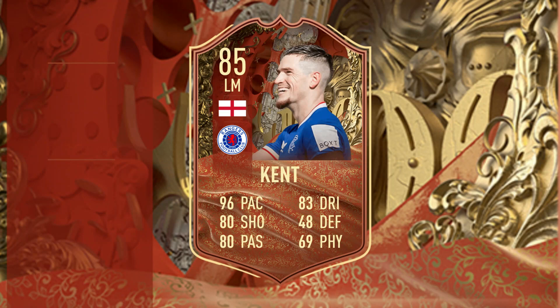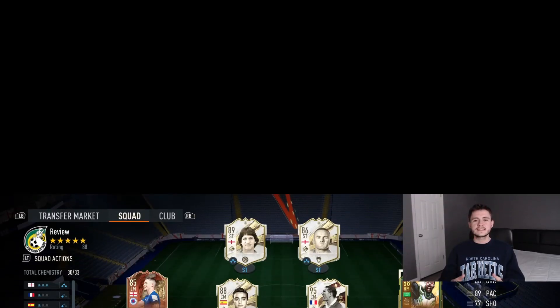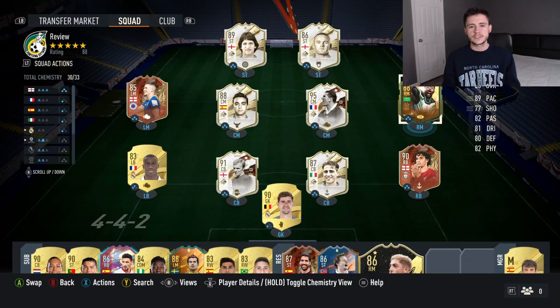In order to complete the new Ryan Kent card, all you need is an 82-rated team with a minimum of one informed card. This is the team we're going to be using in two games of Division Rivals to test out the new Ryan Kent card. So without further ado, let's go ahead and jump into it.